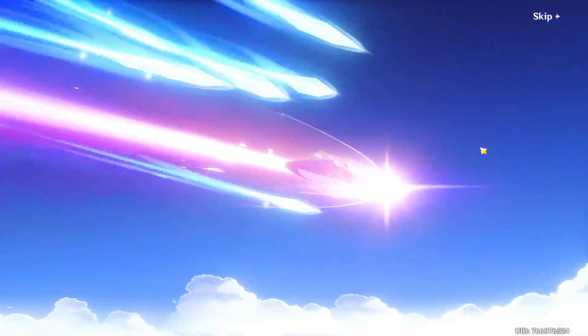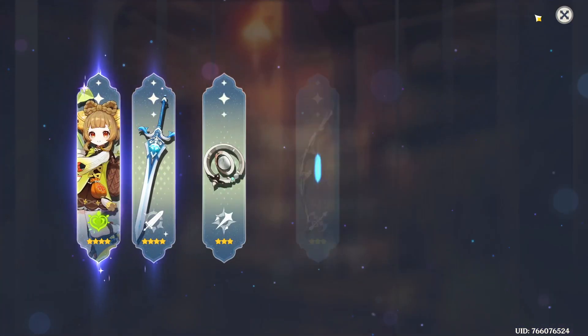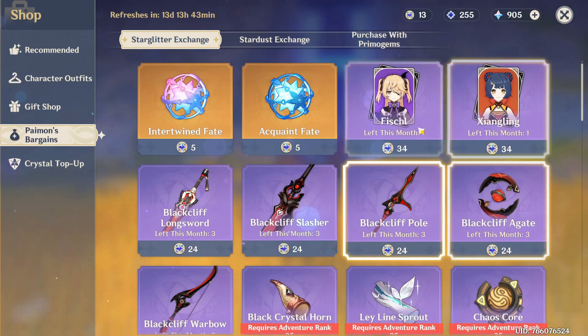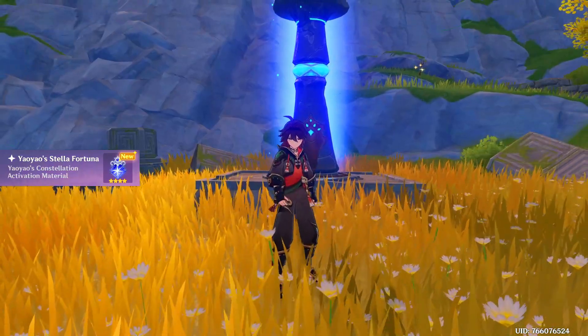45 pity, still nothing, but that's fine. Oh, it's another Sacrificial Greatsword and Yao Yao! I'll take Yao Yao. We're currently still saving — we have 13 so far. Don't know if I'm gonna buy someone or a weapon at some point, but we'll see.